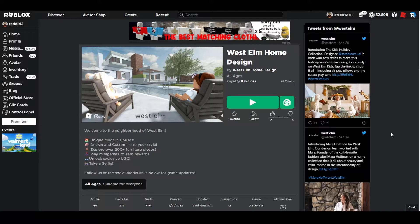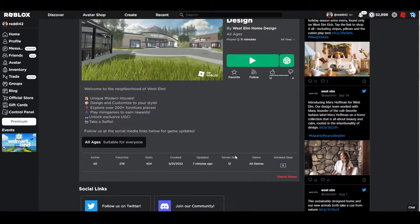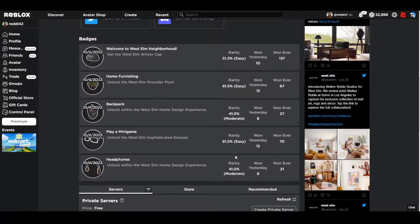I'm going to go over how to get all the prizes right now in West Elm Home Design. It's very early so there could be more prizes in the future. I'm not sure how long this event will last, but I'm going to get all five prizes. Three are from the tutorial and the rest are from buying them in the game.